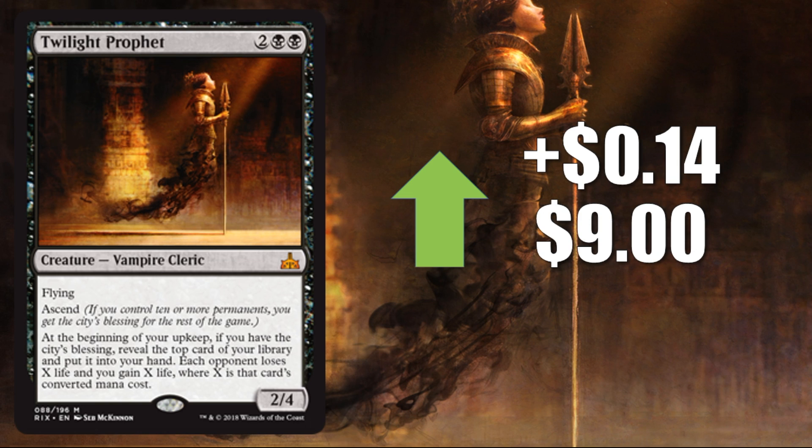Number 8 is Twilight Profit, up $0.14 to $9. We didn't see huge results from this week one, but since then I've seen some Vampire decks making the rounds in small tournaments and on Magic Online. The Vampire deck is definitely running this and it ticks up a little because people are brewing that deck or trying to tweak it. Could be a deck we see in coming weeks. Also, don't underestimate the power of Commander — Vampire commander decks are very popular and this card is awesome in those.